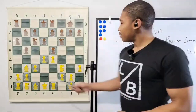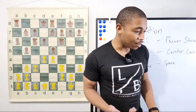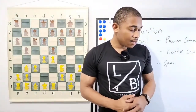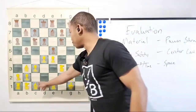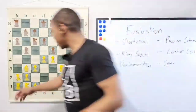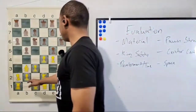Bishop g5 probably can be played but Kasparov went for another move, which is very common in the Ruy Lopez — I used to play this opening all the time. Not d5, not bishop e3 — because after bishop e3, you might run into something like knight takes on e4. We got the move knight b to d2. What is the purpose of knight b to d2?